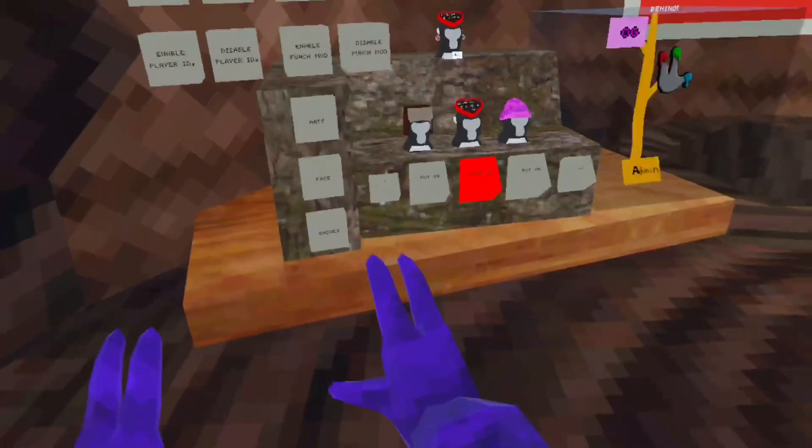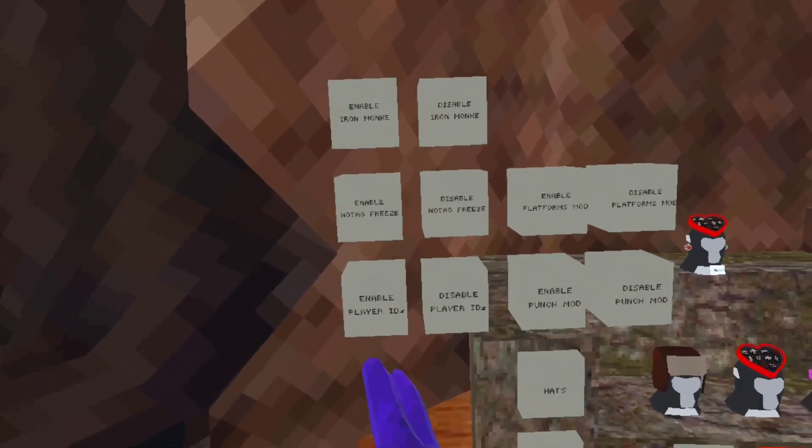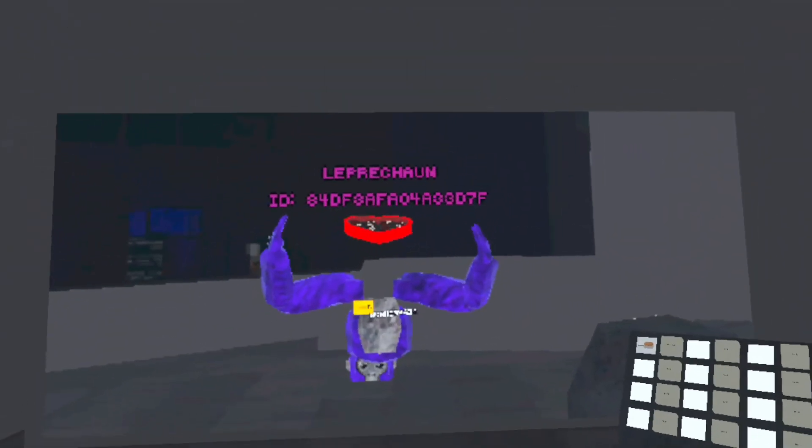We have iron monkey — basically, use your triggers, just clench them down. You can control where you go, like Iron Man. No tag freeze basically means you don't freeze when you get tagged. Player IDs look like this — I'll show you right now. This is what player IDs look like, and no, you cannot player track people with these.